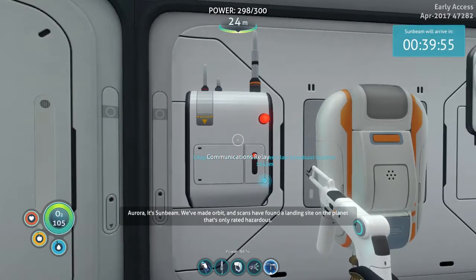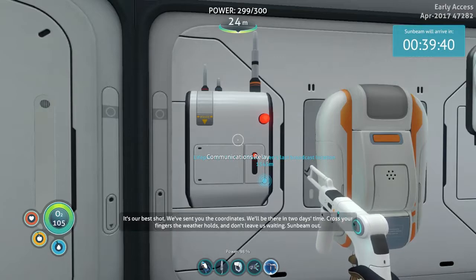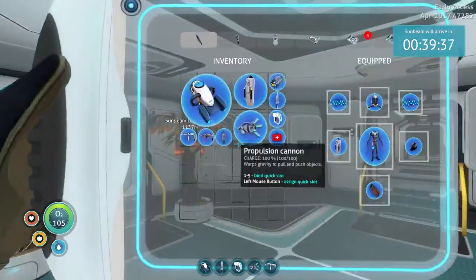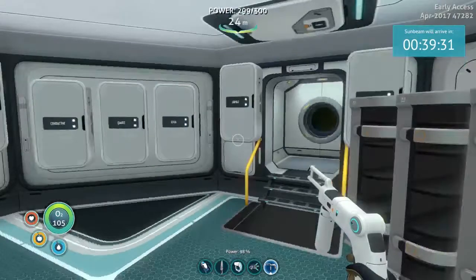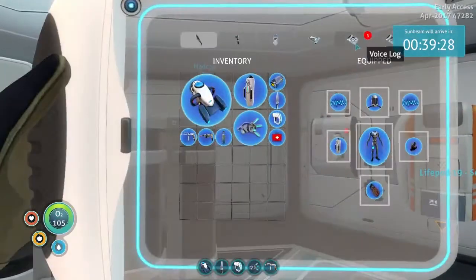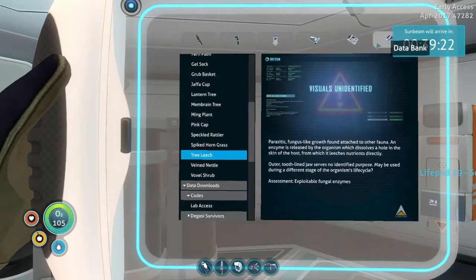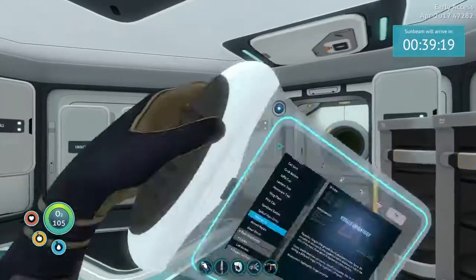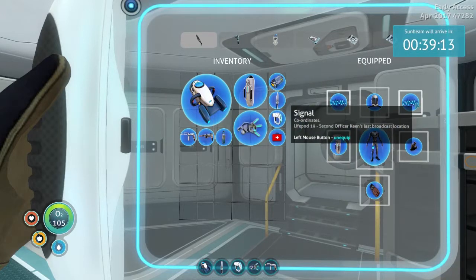Let's check our other message and then back to the Aurora. It's the Sunbeam — we've made orbit, and scans have found a landing site on the planet that's only rated hazardous. It's our best shot. We've sent you the coordinates. We'll be there in two days' time. Cross your fingers the weather holds, and don't leave us waiting. Sunbeam out.